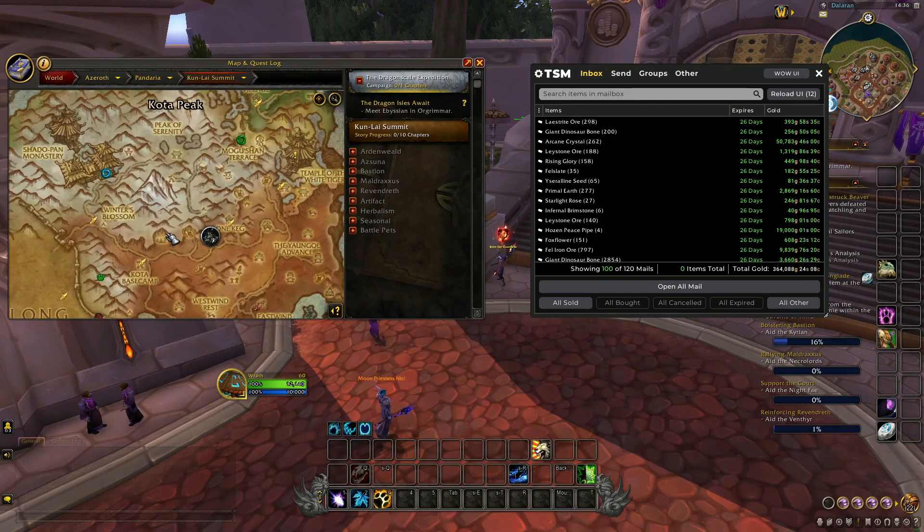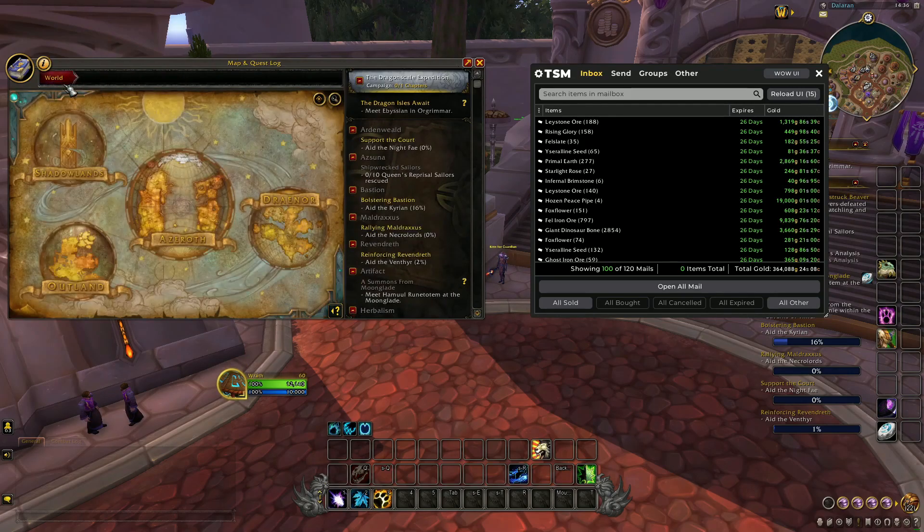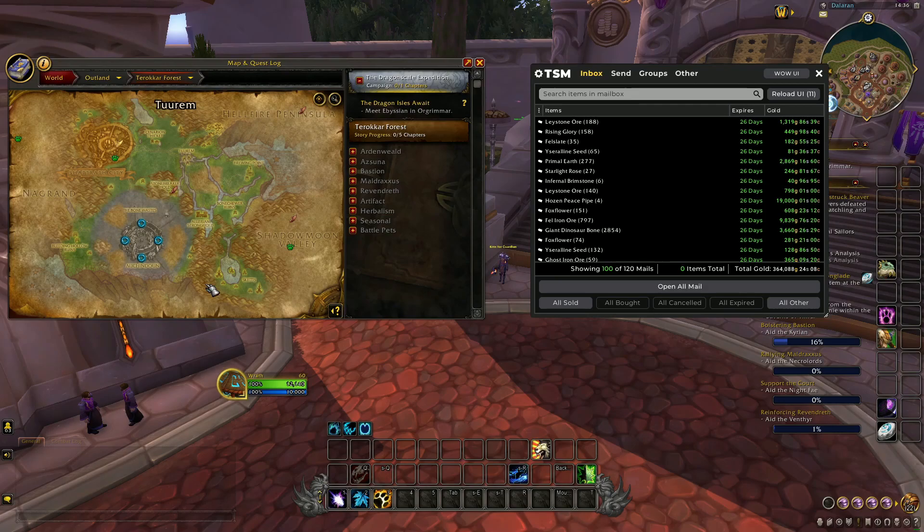This NPC is a monkey and can be found in one of four caves. Felicite ore can be mined in Outland, more specifically in Zangarmarsh, where you just fly around the edge of the zone and mine everything. You can also farm this in Netherstorm and Nagrand. In Nagrand you can combine this with a Corium ore farm as well — Corium is a rare ore in Outland that sells for a lot.